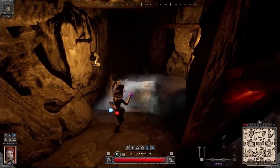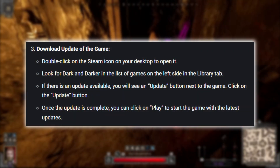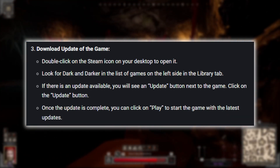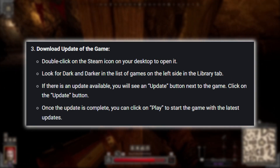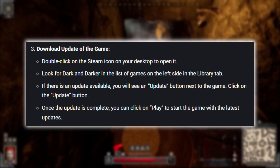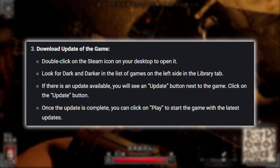If that doesn't work, you might need to download an update for the game. Open Steam and look for Dark and Darker in your library. If there's an update available, you'll see an Update button next to the game. Just click on that button and let the update download and install. Once it's done, you can click Play to start the game with the latest updates.